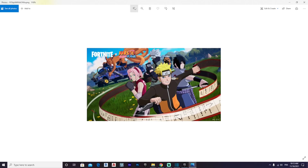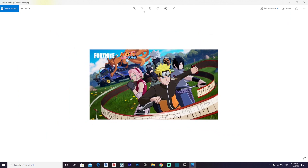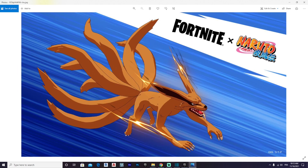I believe this is the promo image — let me zoom in to show you the details. We're getting a Kurama file, and I think the battle bus is gonna have Kurama all over it for the entire next two weeks. As you can see in the promo image, we've got Naruto with his kunai, Sakura, Sasuke, and Kakashi with his ninja dog backbling. This is one of the best collaborations ever. Zooming back out — this is the Kurama file and we still don't know exactly what it is, but it should just be a cosmetic on the battle bus.